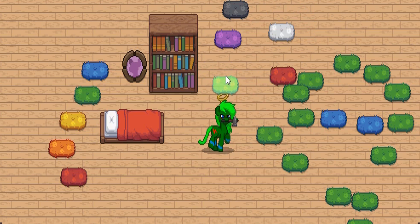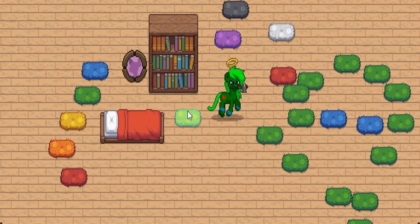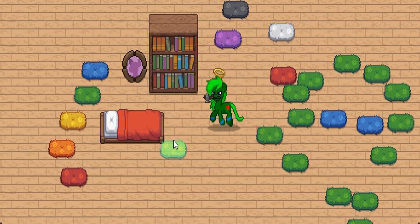Something else to mention: they changed the texture of the bookshelf again. I guess they got enough complaints to finally fix it — sort of. I still like the other one better, but they finally got rid of the legs on this bookshelf, so it doesn't look as bad now. There are no legs on this bookshelf now, so it's finally better than what it was when they originally changed it.